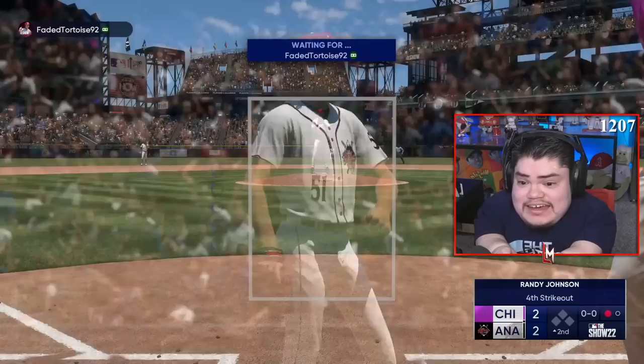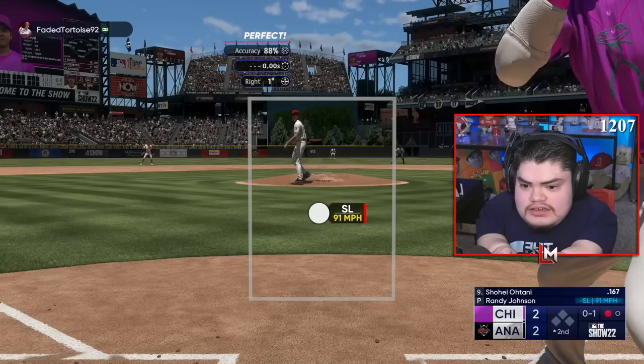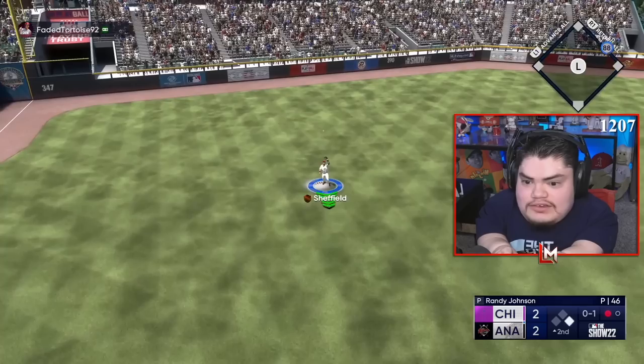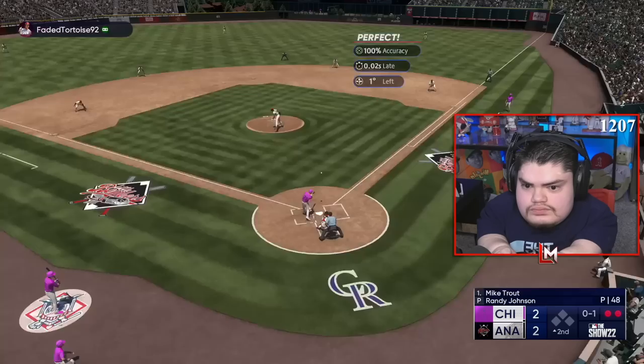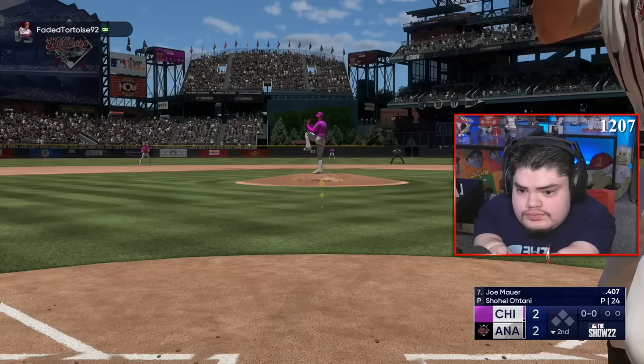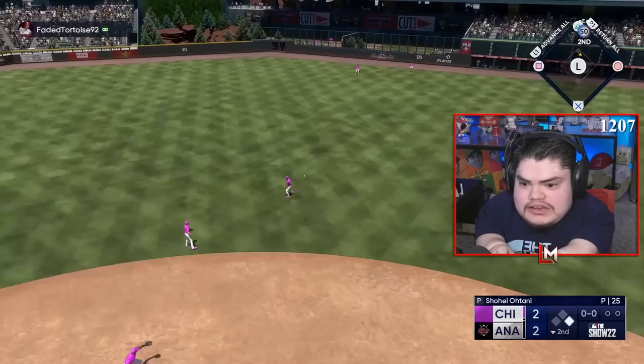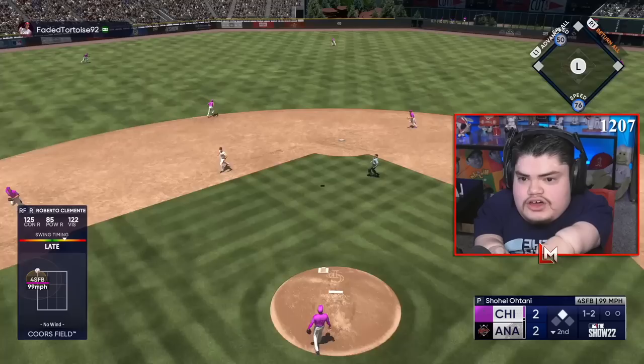He didn't make contact — let's go! All right baby, the tides are turning! Yes — four or five pitches and two outs, a quick inning. Let's go, that's what I needed right there. Score — oh yeah Joe, let's go baby! We're hitting the ball really good right now. Lead-off double, we need to get this guy in — he almost got thrown out.